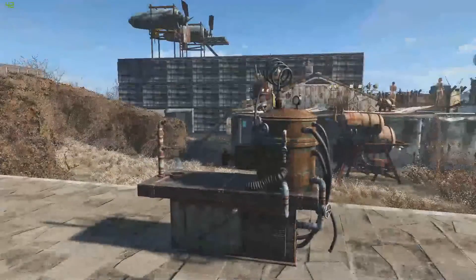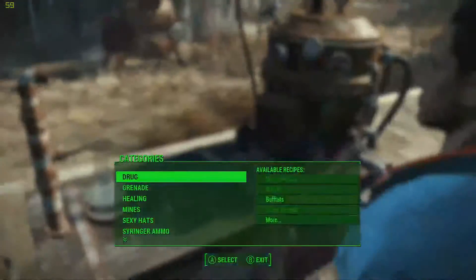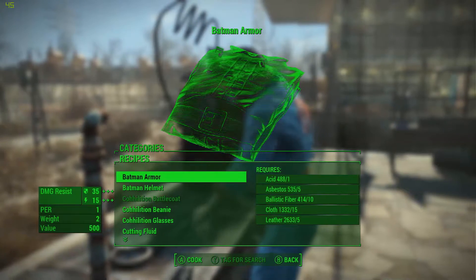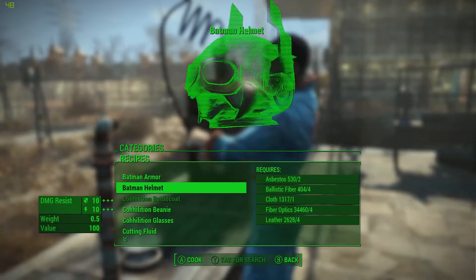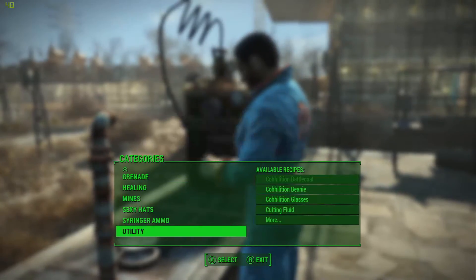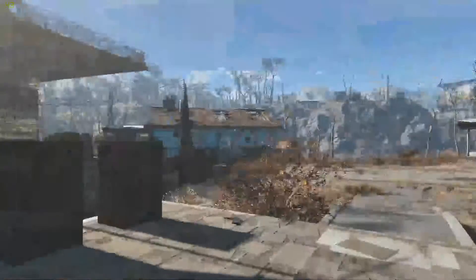Once you've downloaded the mod and all is good, you want to come over to the chem station, go all the way down to the bottom — that should be in the description section here — and for me it is the top two here: it's the Batman armor and the Batman helmet, which is pretty damn cool.